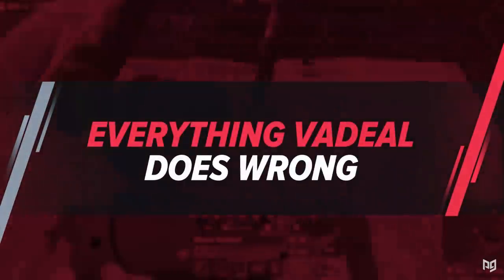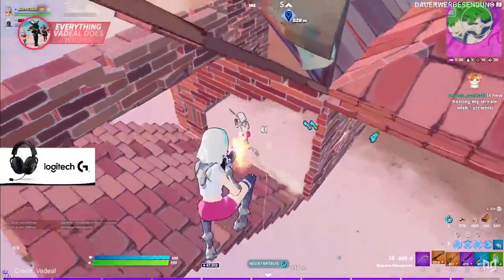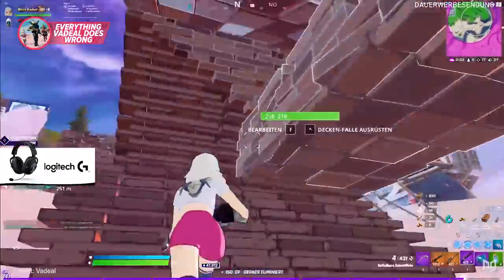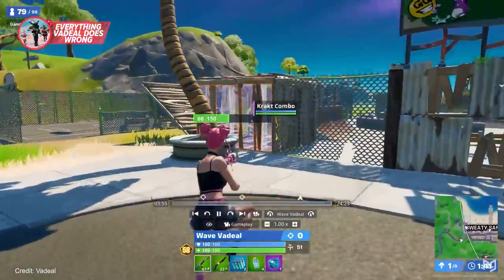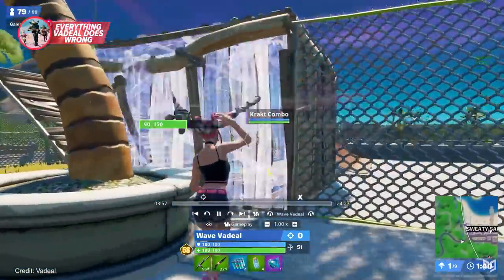Now it's time to look at what he does wrong, because we're all human. We're talking about one of the cleanest players in the world, so obviously finding mistakes isn't easy. But when we look at Vadil's recent tournament replays, we notice some significant drawbacks to his W-key playstyle, and we can learn from it.